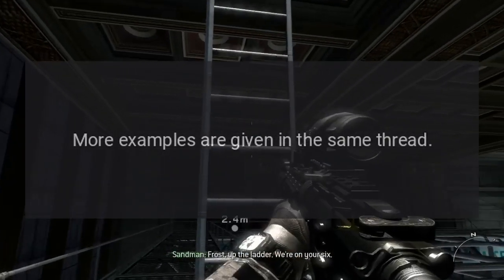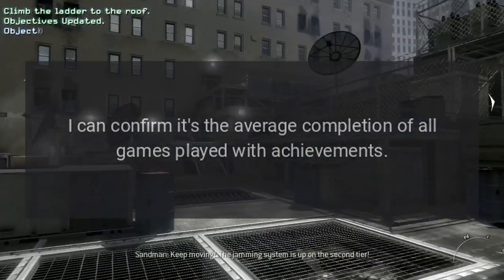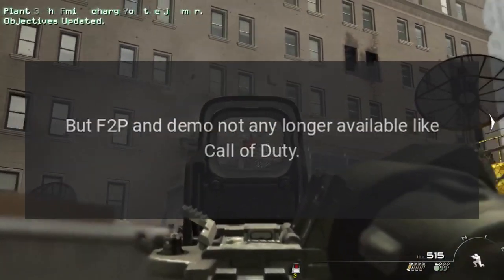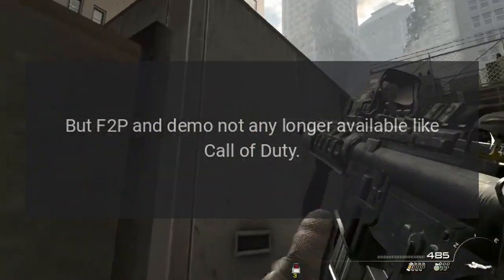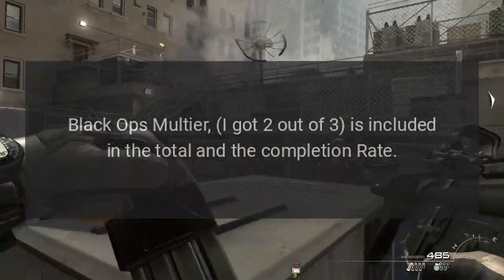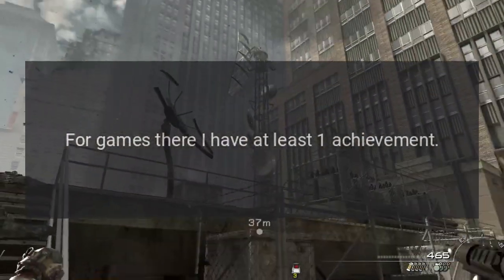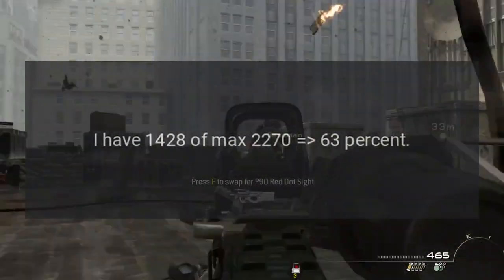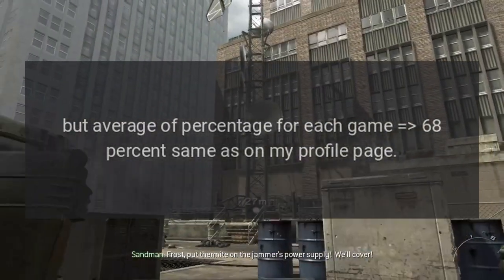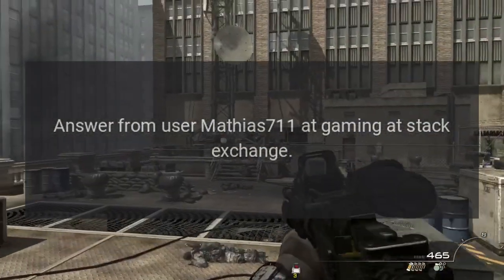More examples are given in the same thread. User boys don't cry confirms: it's the average completion of all games played with achievements. Games with zero achievements don't count, but F2P and demos no longer available, like Call of Duty Black Ops multiplayer where I got two out of three, are included. For games where I have at least one achievement, I have 1428 of max 2270, which is 63%, but the average percentage per game is 68%, matching my profile page. Answer from user mathias711 at Gaming Stack Exchange.